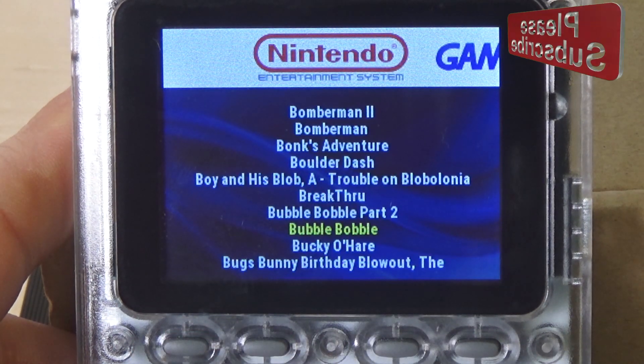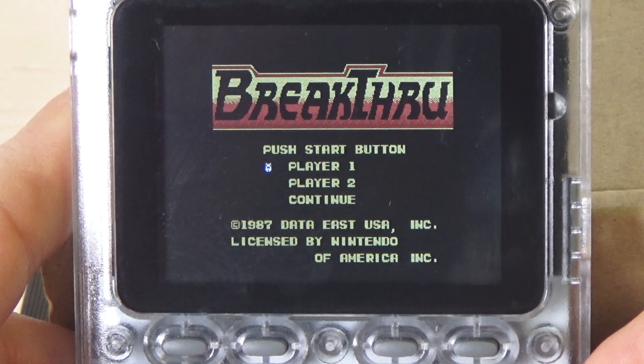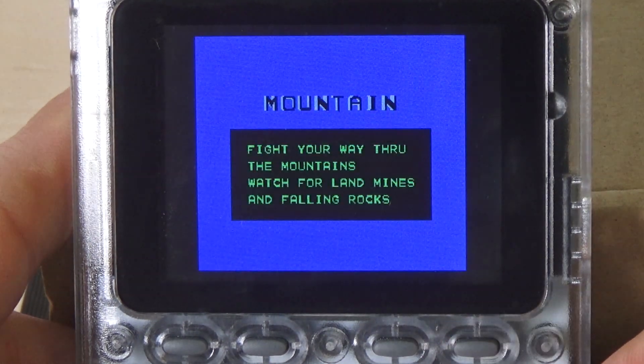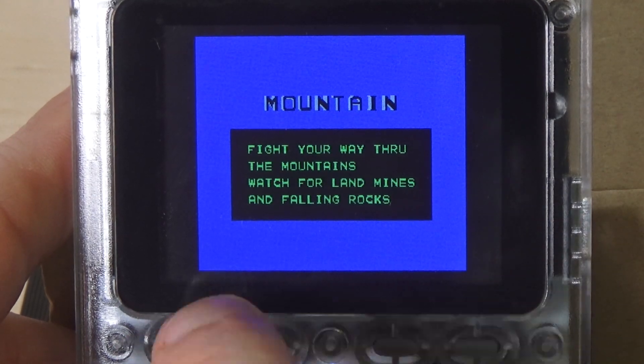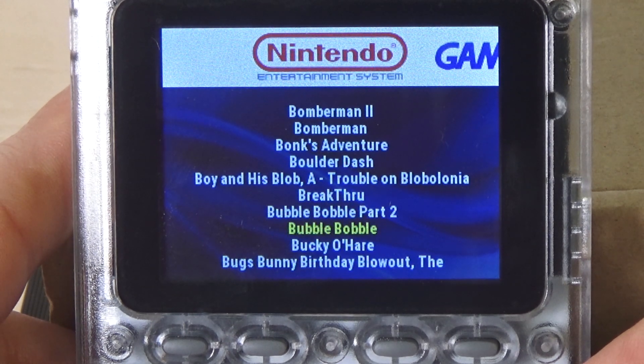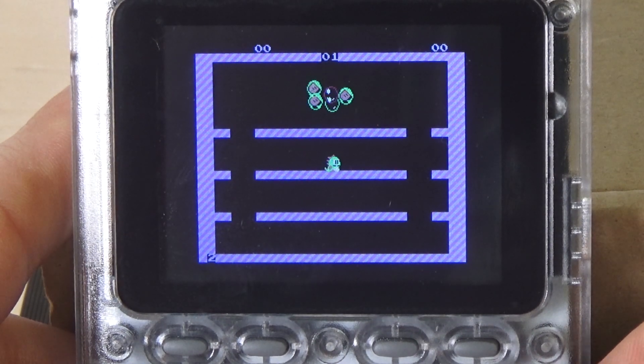And go back to the main menu. Now, if I go and play another game — say Breakthrough — hit Start. I can start Breakthrough. Go back to the menu, and then I can go back to Bubble Bobble again. See? I'm right where I was.